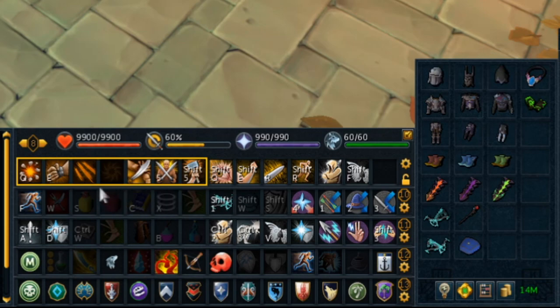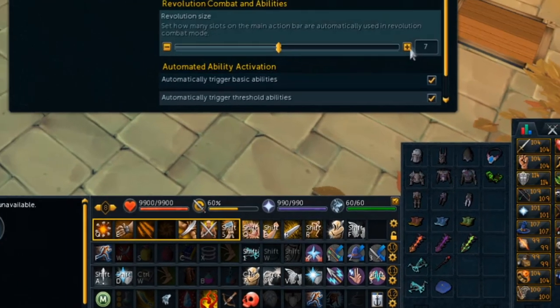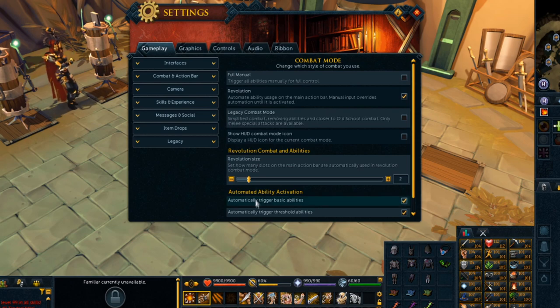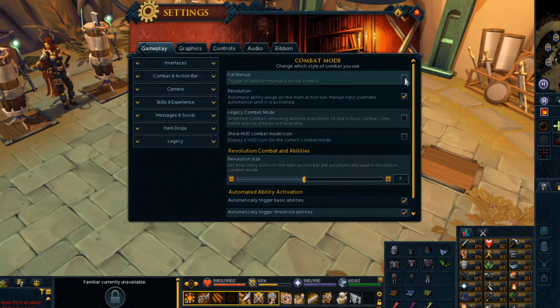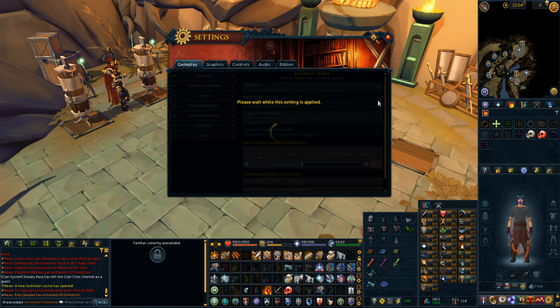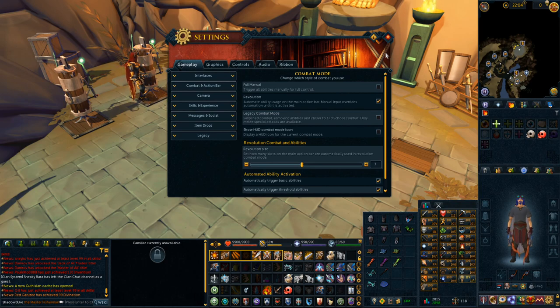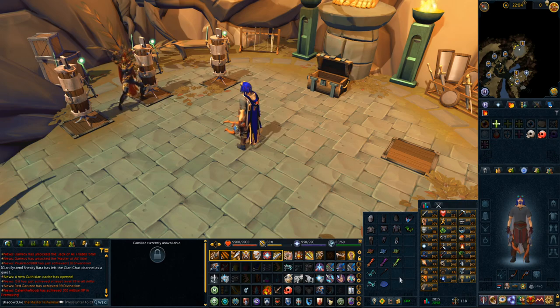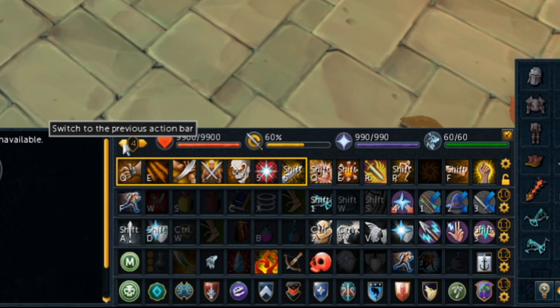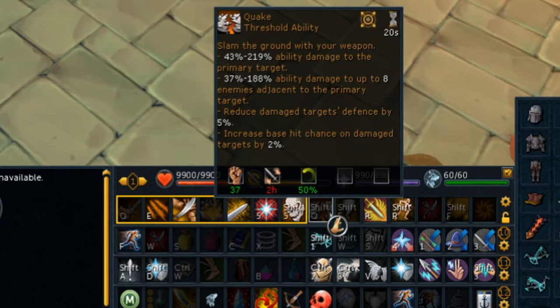You'll notice there's a yellow bar around some skills — that means those skills will automatically be cast for you. To adjust that bar, left-click on the gear and move the slider. Moving it to the right makes the bar bigger; to the left makes it smaller. If you don't want anything automatic you can set it to full manual and it won't automatically cast any abilities. If you accidentally turned it off, just click on Revolution mode and that yellow bar will be back. Also take time to read over your abilities — for instance, Decimate only works with dual-wielding weapons, so if you have a two-handed weapon it won't work.